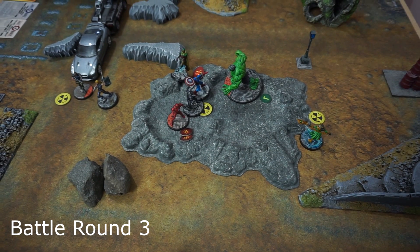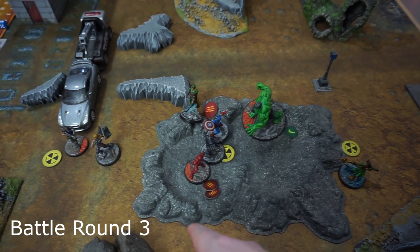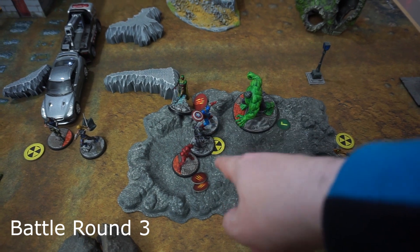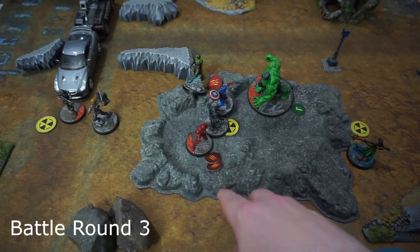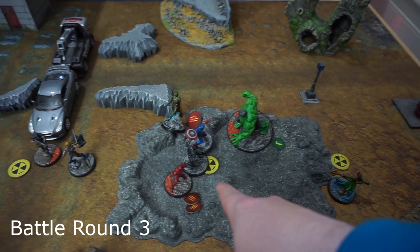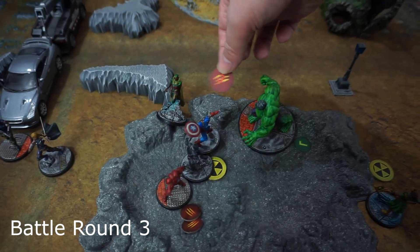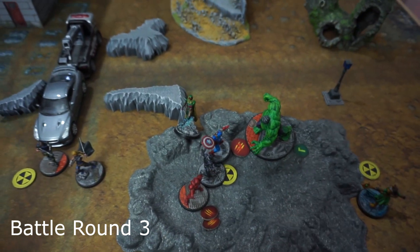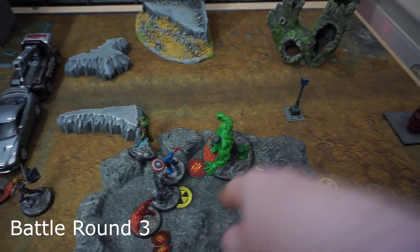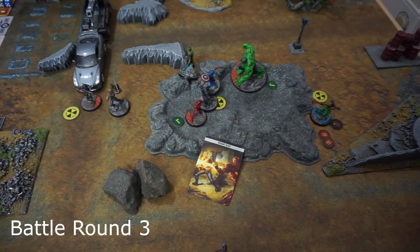In Battle Round 3, Hulk had a busy first activation: moved small into a line of Avengers, did a Thunderclap for three power — Captain America took two, Black Panther took none, Iron Man took three reduced to two. Then spent two more power to pick up Captain America and throw him at Black Panther trying for a knockout. Captain America took three total damage, but Black Panther rolled well and took none. Hulk is within two of the middle shelter and is a serious problem.